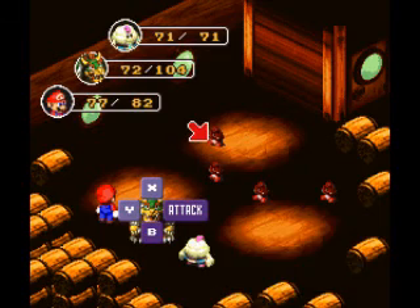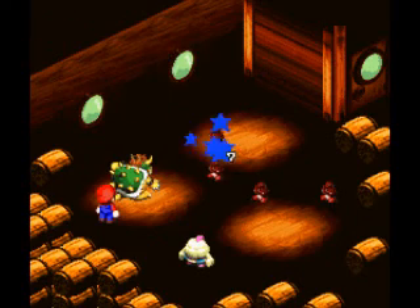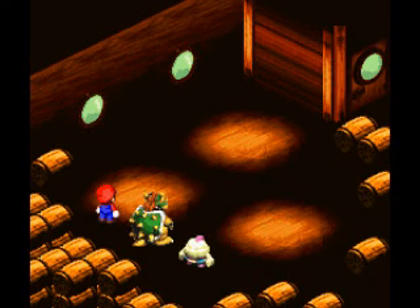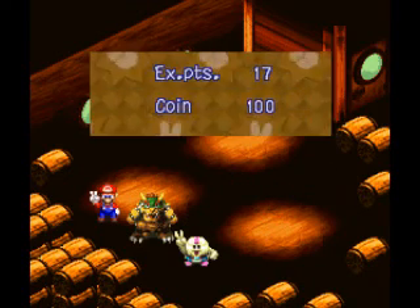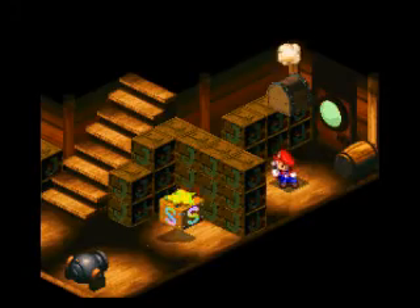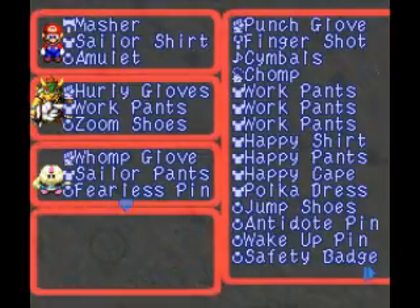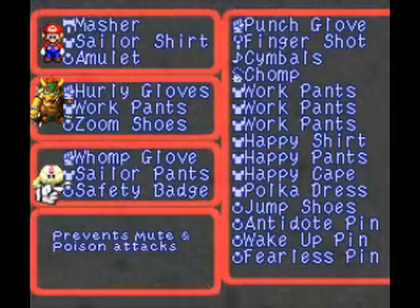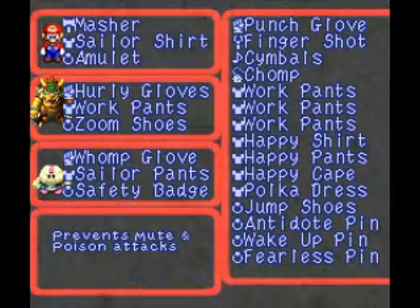Alright, Bowser. You know what, I'm going to have Malo do a Thunderbolt since that uses less FP. And Bowser's attack power increased — unfortunately, we probably won't be using that. That went a lot better than my practice run did, that's for sure. We got a Safety Badge — I am going to equip that on Malo for now. It's about the same defense power, but I believe it does more than just prevent poison attacks — it might have some resistances to certain elements. I'll have to look that up.